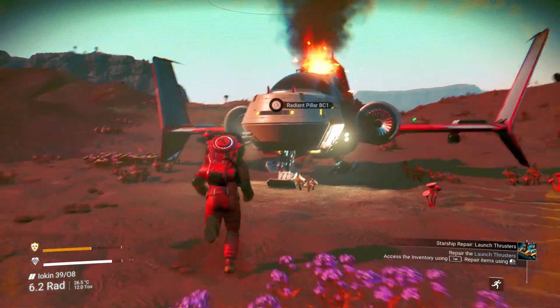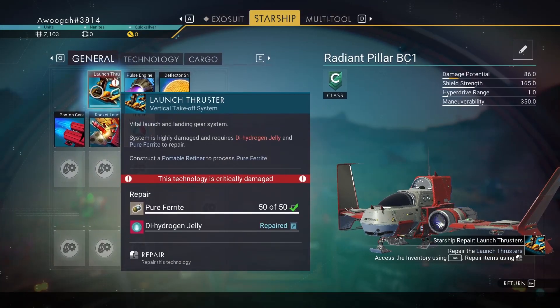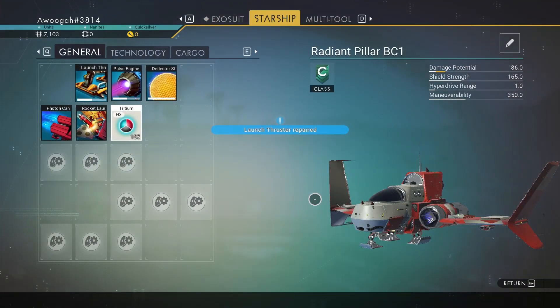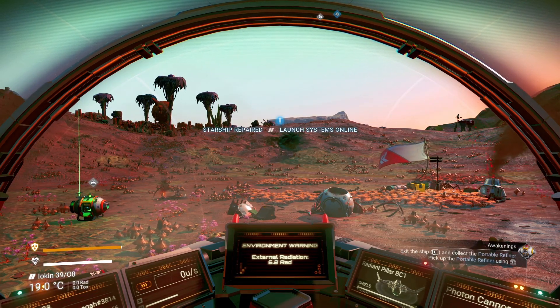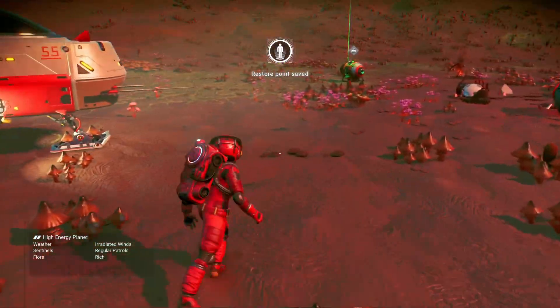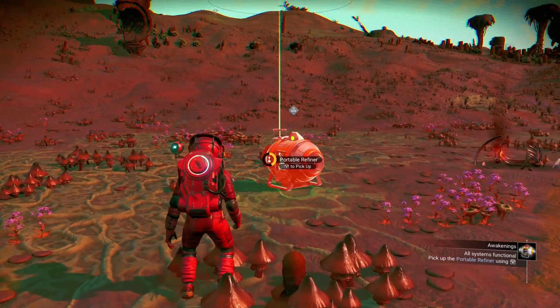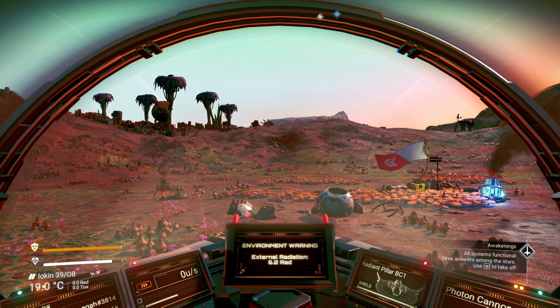Let's get back into the ship — obviously that's a good idea, going into the flaming ship. Tab — repaired! Launch thruster repaired, oh yes! Exit the ship and collect the refiner — use the middle mouse button. Let's grab this, put that in there, return to your ship. Excellent.